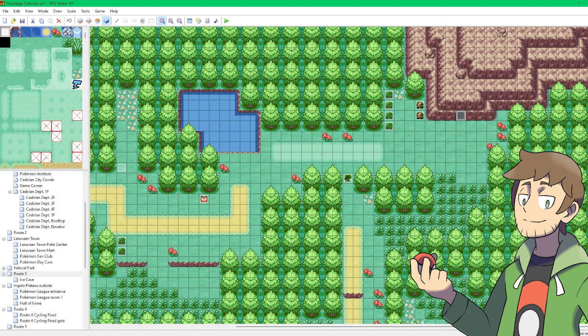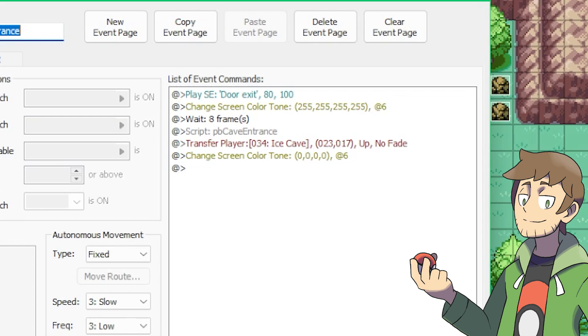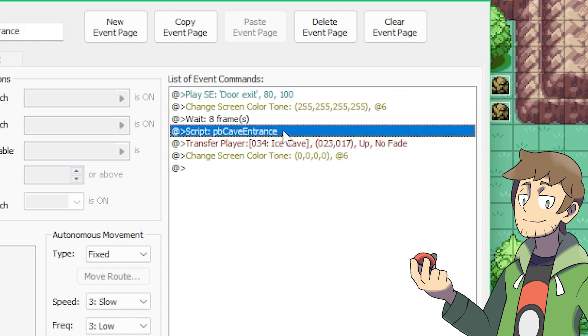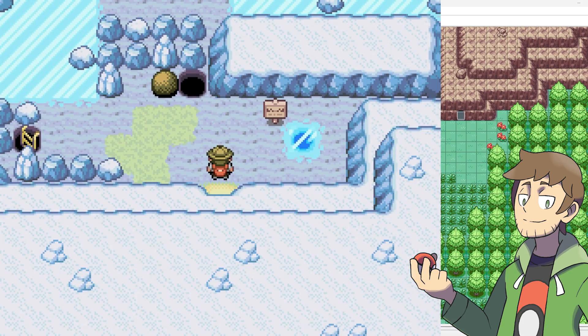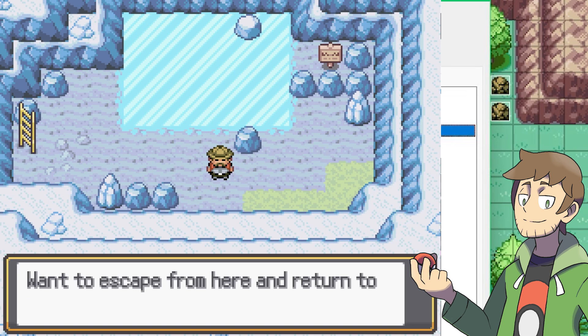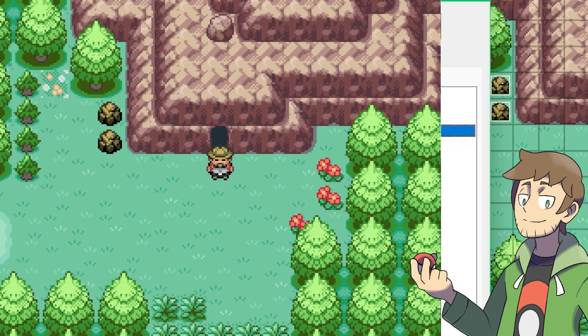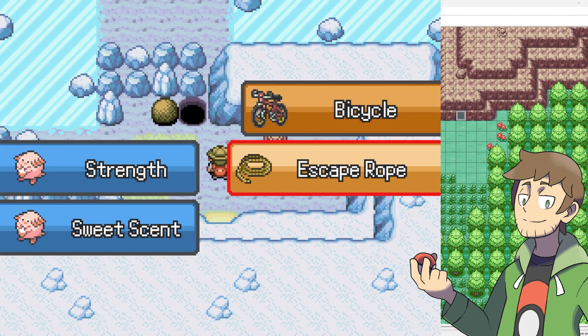Now the last thing we need to talk about is cave entrances and exits. These function basically the same as any other standard map transfer event, but with one important addition. Let's look into how the cave entrance is set up here on Route 3 of the Base Essentials maps. We can see that the event is our standard map transfer sandwich with sound effects and fades, but there is also this script command here for PBCaveEntrance above the transfer player. PBCaveEntrance is very important and should always be used when entering a cave. This is because PBCaveEntrance does two things: it makes a special animation play for the fade when entering the cave, and more importantly, it sets our escape point. The escape point is what allows the escape rope and dig to work, since using these in a cave will take you out of the cave and bring you back to that escape point.